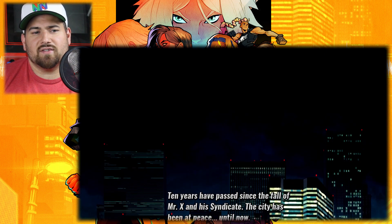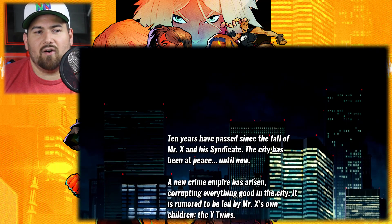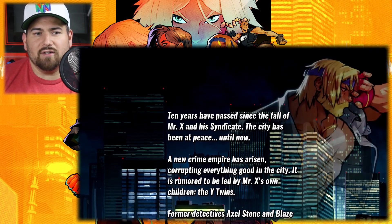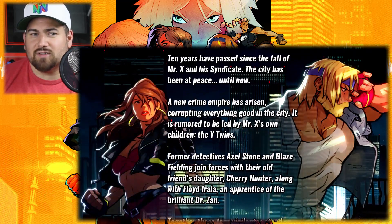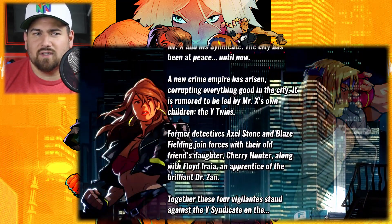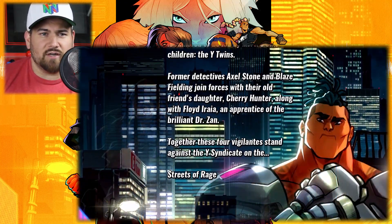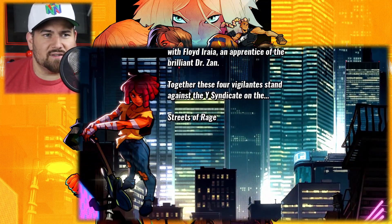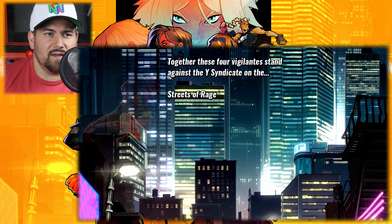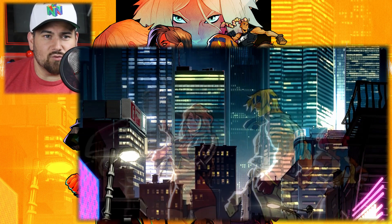From what I understand, 10 years have passed since the fall of Mr. X and his city syndicate. The city has been at peace until now. A new crime empire has arisen, corrupting everything good in the city. It is rumored to be led by Mr. X's own children, the Y-Twins. Former detectives Axel Stone and Blaze Fielding joined forces with their old friend's daughter Cherry Hunter, along with Floyd Arria, an apprentice of the brilliant Dr. Xan. Together, these four vigilantes stand against the Y-Syndicate on the streets of rage.